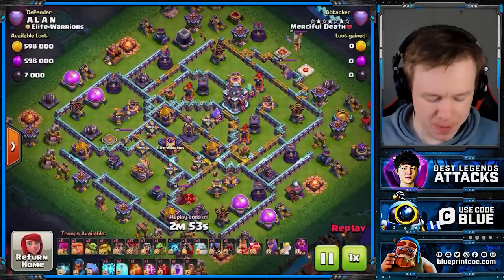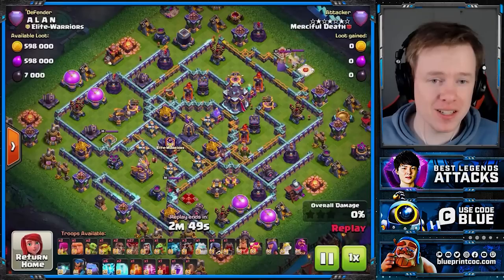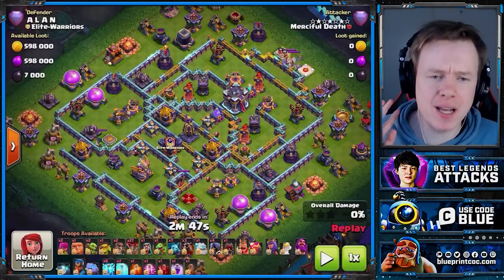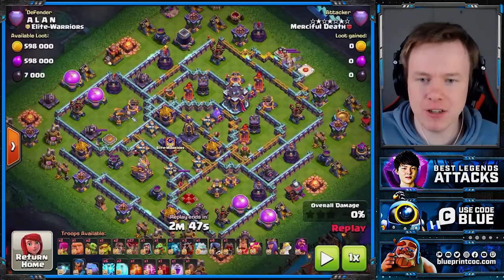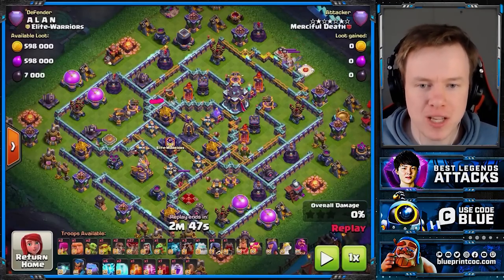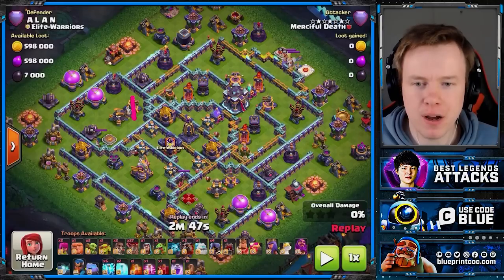Another box base here, but you'll notice a few different things. Starz takes a bit of time here — he's not scared about time failing with this army. He'd much rather get his plan right before going in, because once you commit the Zaps, you're committed to your plan. Generally with Zap Lalo on a box base, you'll Zap something in this area, then Log Launcher through this area and Lalo the Town Hall. Think about the defenses you can Zap — mainly looking for X-Bows, Multi Infernos, and Spell Towers.